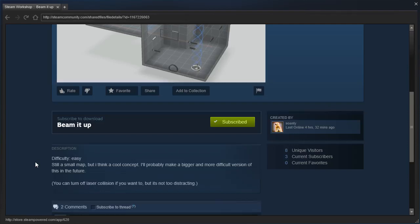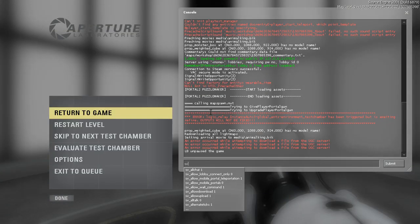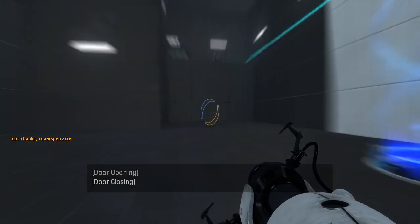You can turn off laser collision if you want to, but it's not too distracting. Alright, I know what I'm doing right away. Let's get in the map and see what's going on with it.